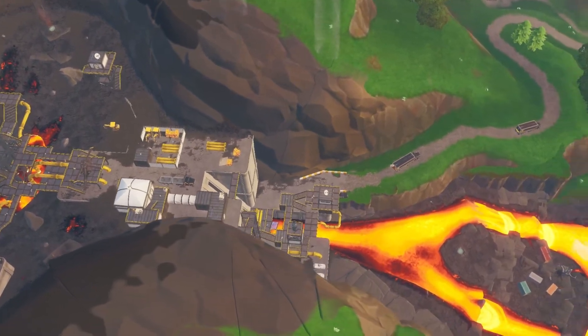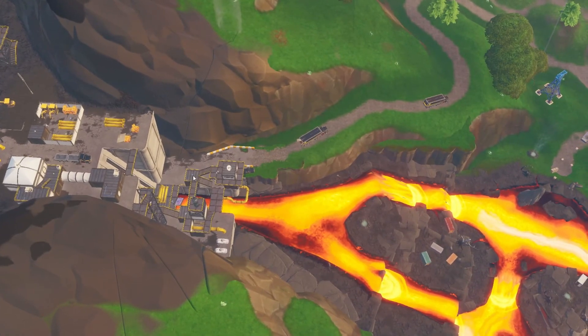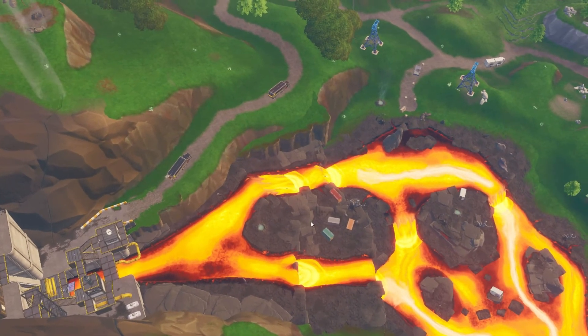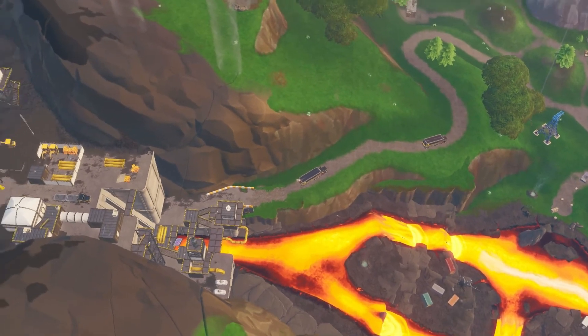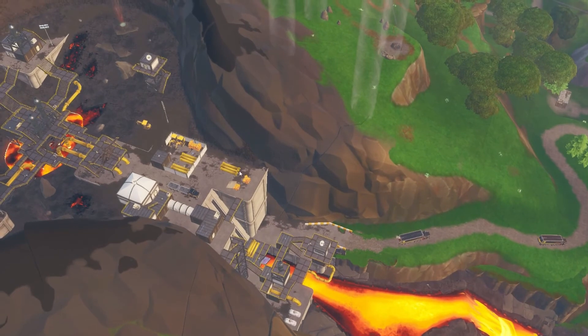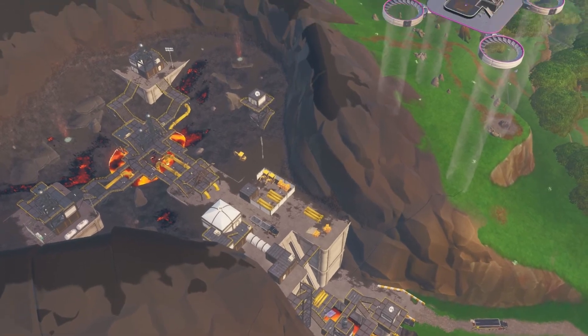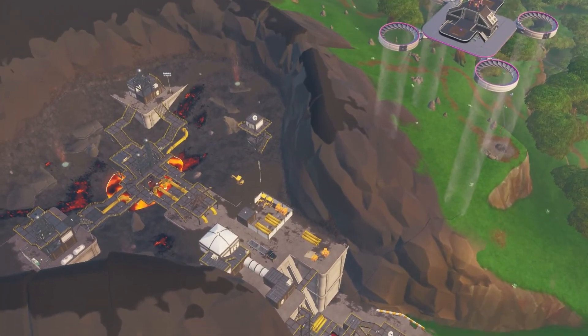The last spot I'd recommend landing at is down here because there is a decent amount of loot, but it's really hard to move up or to move down towards the volcano with how little materials you're going to be having. If the people here want to, for example, farm this and then just shoot at you and hold you, there's really not much you can do about that aside from farming inefficient metal.